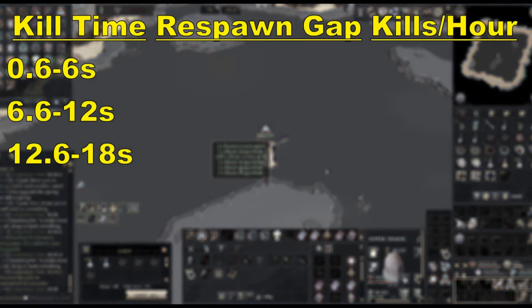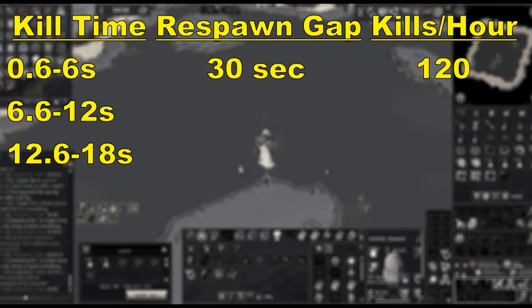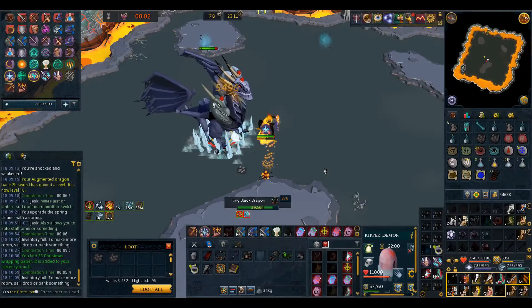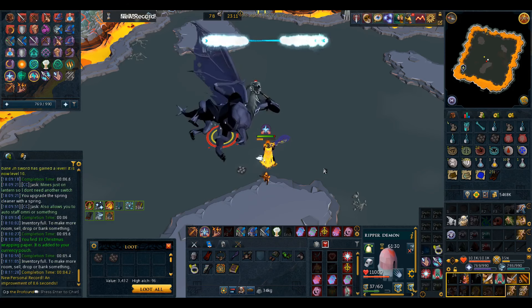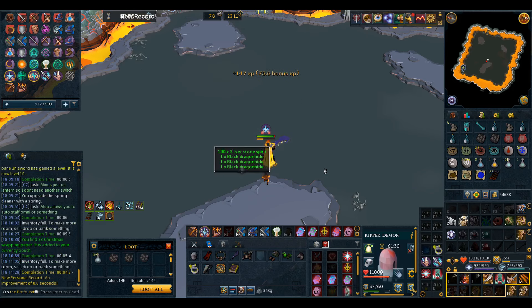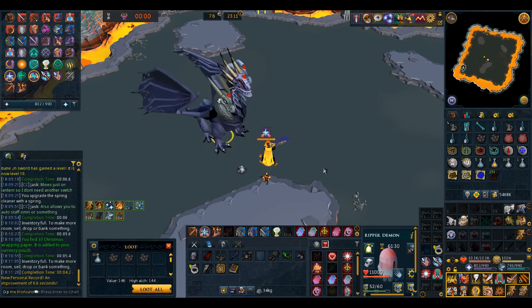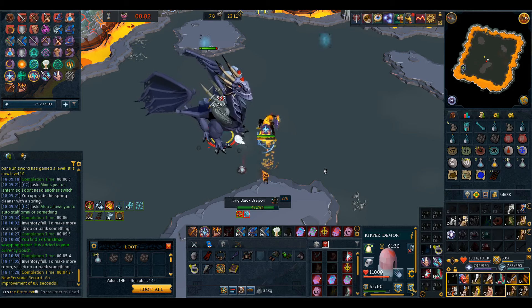Boss respawn times change depending on how quickly you kill the boss. If you've seen my original KBD guide, you'll remember that getting a kill in half a second is exactly the same as killing the boss in 6 seconds if you wait for it to respawn. Before, you'd be able to get under the 6-second threshold when you had good rolls. Overpower with the Zuk Cape could do 200-400% damage per hit, so sometimes you'd do as much as 24k damage, while sometimes only 16k — a big range that makes kill times vary a lot depending on RNG.